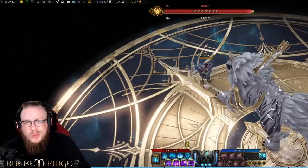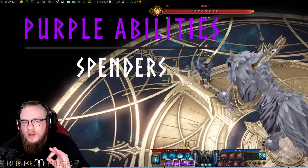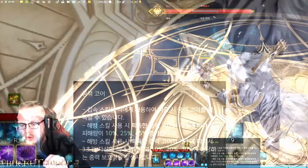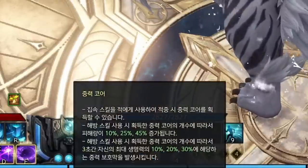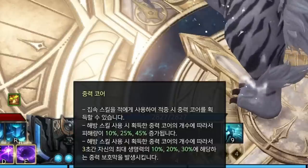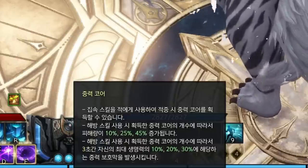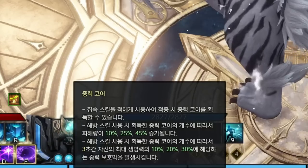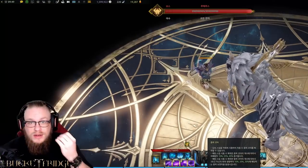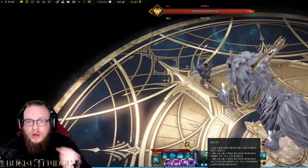Now let's get into the really fun spender abilities. The reason it's important to spend three gravity cores whenever possible — not two or one — is because using one core provides a 10% damage increase, two cores is 25%, and three cores is a 45% damage increase. Additionally, you'll see 10, 20, and 30 at the bottom: whenever you use a spender, it gives you a shield for 10, 20, or 30% of your max HP. This is why you want to be spending three gravity cores every time.